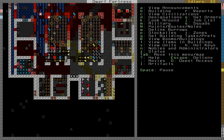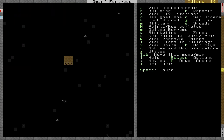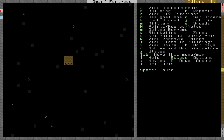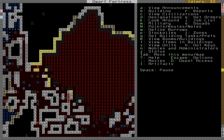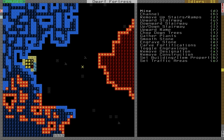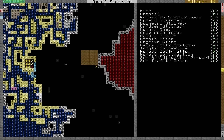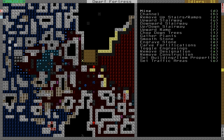I want to spend one part on the Dwarf Therapist utility — that will probably be the next part. But until then I will first dig out a few areas for this wall over here, and maybe underneath I'm going to just have a little chamber where I can put this magma, and then we can build smelters on top of the magma tiles so they can be powered that way.